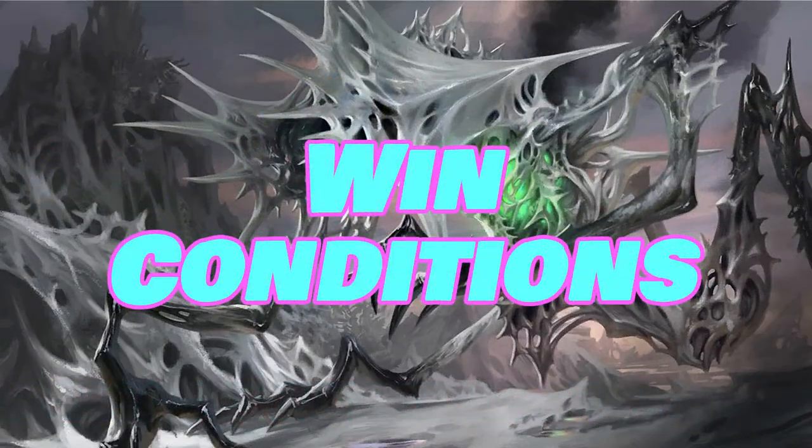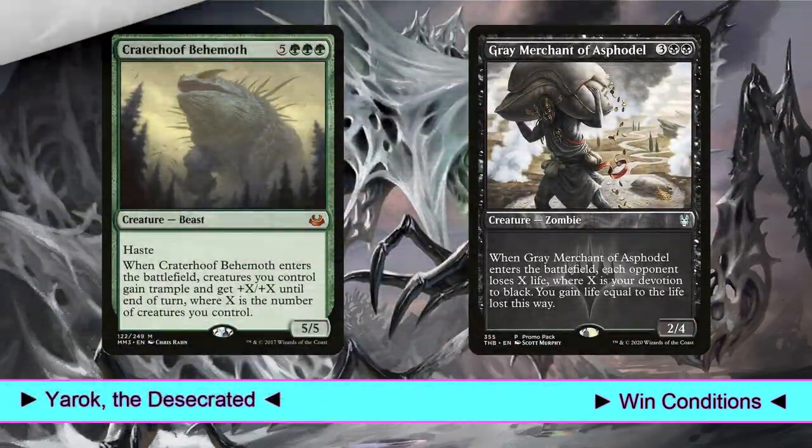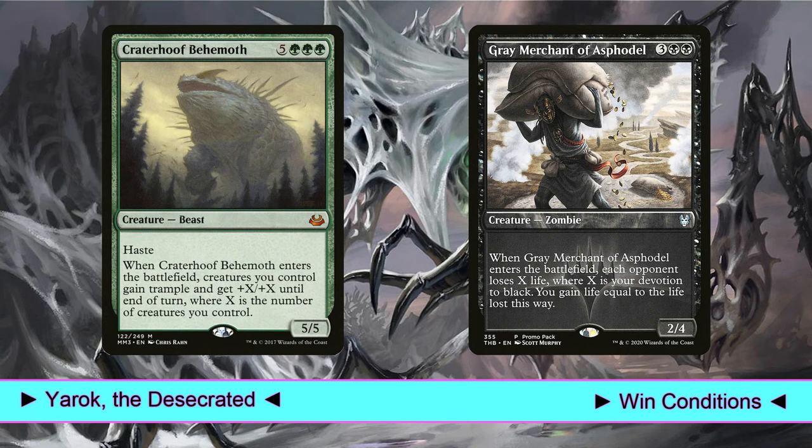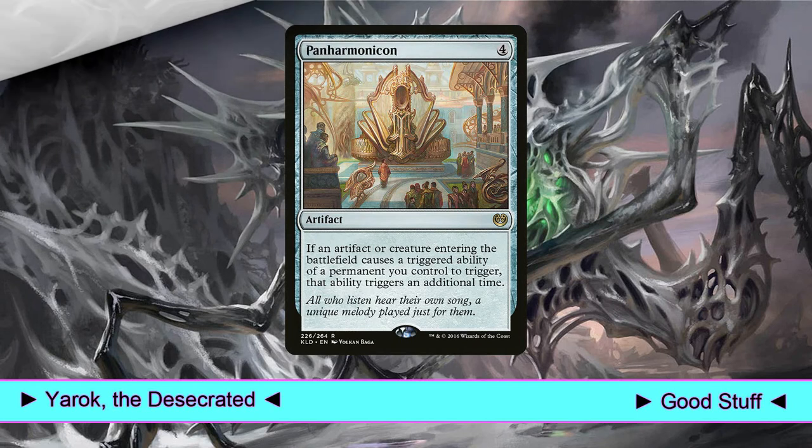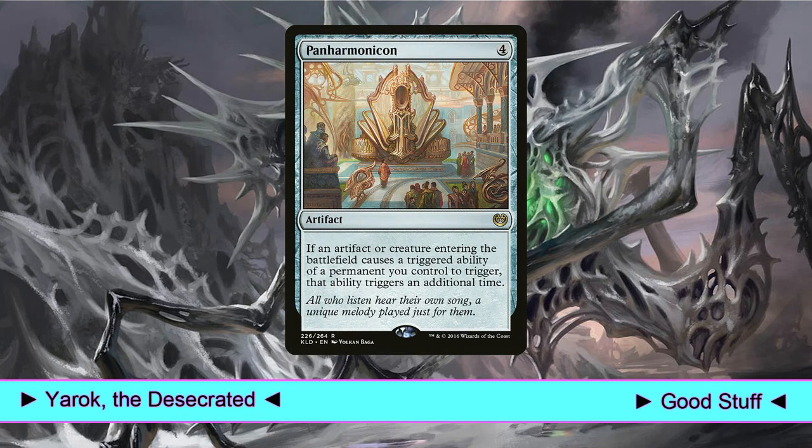We have two main win conditions. The first one is Craterhoof Behemoth — this 5/5 hasty beast is always good when we talk about green creatures. I know that a lot of people think it's a boring win condition, and I can agree, but this is probably the best possible deck in which to play this beefy creature. The second win condition is Gray Merchant of Asphodel. In this case it's not so easy — we don't have many black permanents, and we may have to flicker Gary multiple times to complete our mission. Our last card, marked as good stuff, is Panharmonicon, an artifact that doubles the ETB triggers of our permanents. Yes, it's essentially a second copy of Yarek.